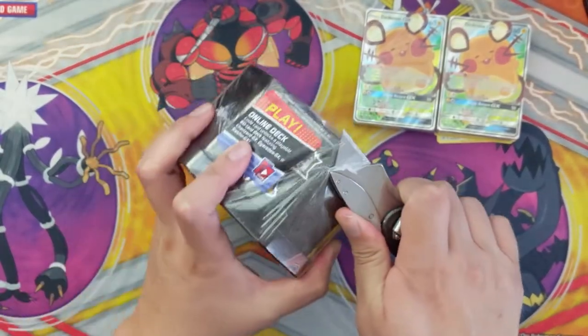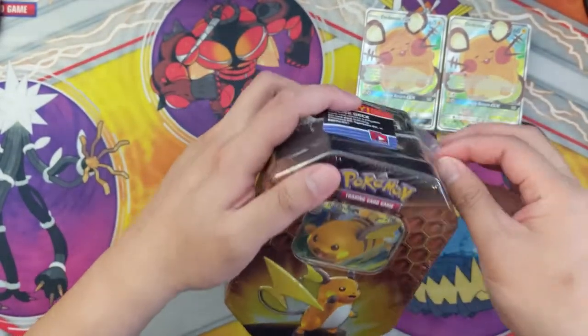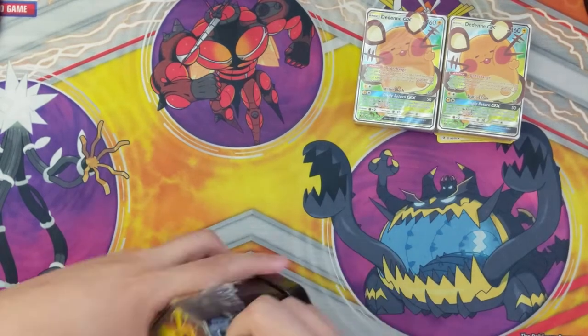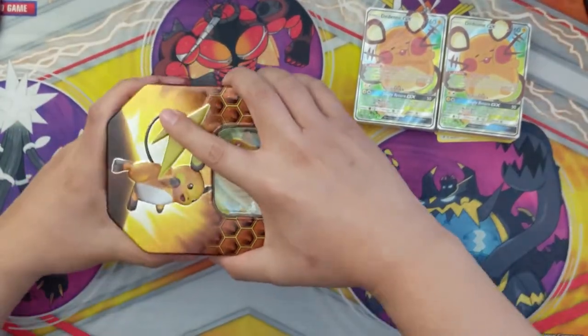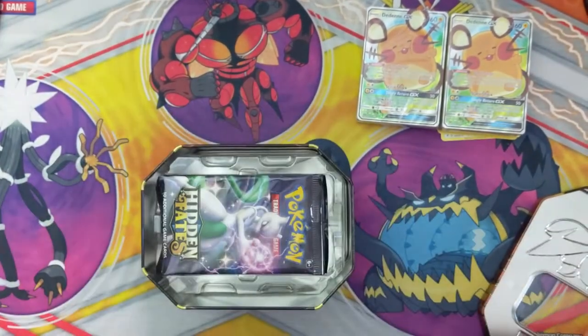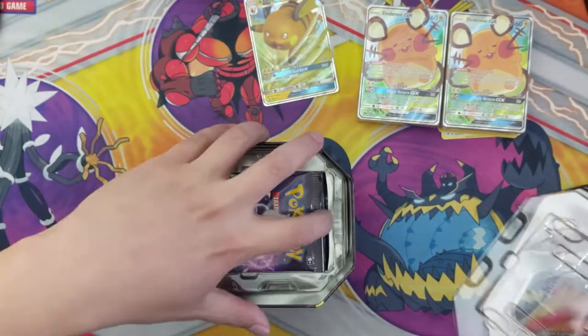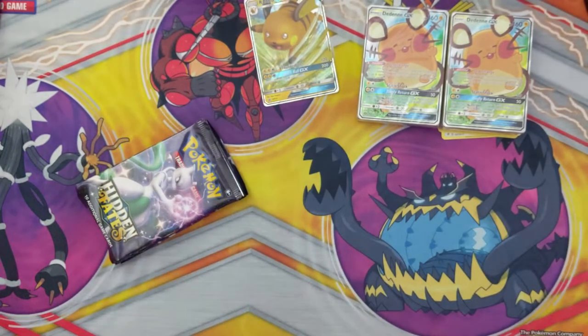Alright, so that opening went by super quick and we didn't get any really good pulls, so I wasn't really satisfied while I was editing that. So let's just open up a Hidden Fates tin — the good old reliable. Like, if you haven't pulled anything, just crack open one of these tins and you should be good to go. Got ourselves a Raichu GX and four packs — let's just jump right into it after we sleeve this bad boy.